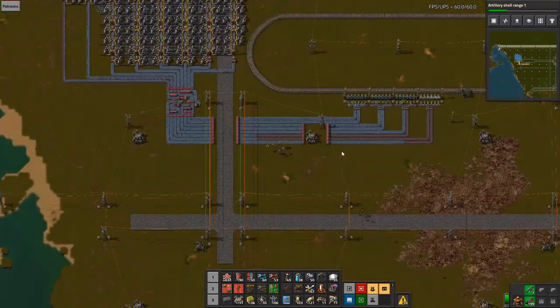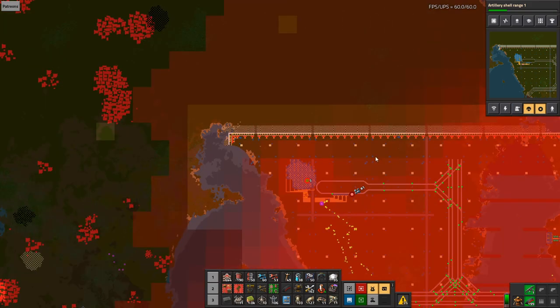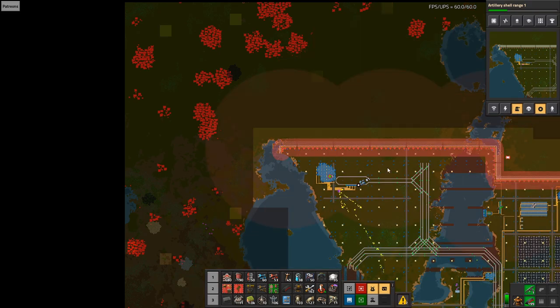The good thing is we are going to make a lot of good stuff here. The bad thing is it's also going to trigger a lot of pollution. This is why we want artillery range — so we can start hitting a bit further out.